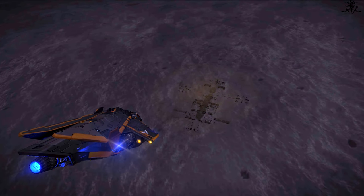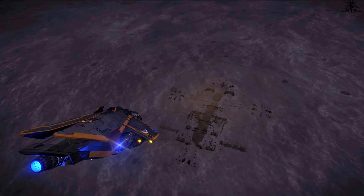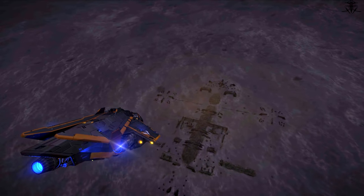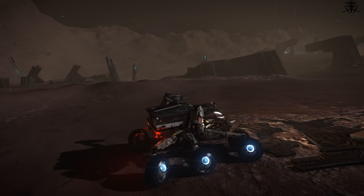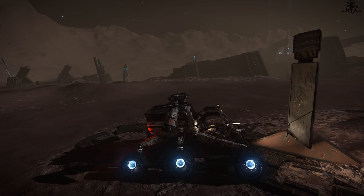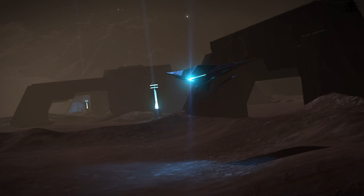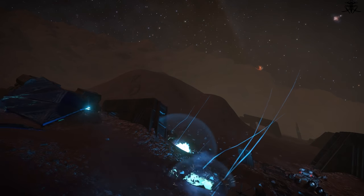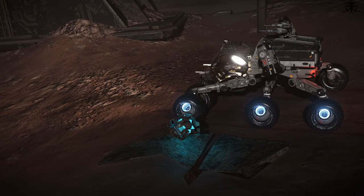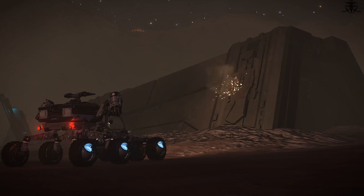Once you know where to go, head out there and touch down as close to the site as you can, but not so close that your SRV is prevented from shooting. Your next task is to familiarize yourself with the site and find each of the six shootable pillars you see on screen. Also make sure to kill all the Guardian sentinels to make your life easier, and feel free to collect the materials they drop as well as the ones you can shoot off from the old panels.